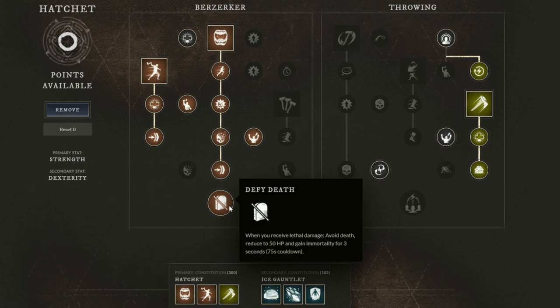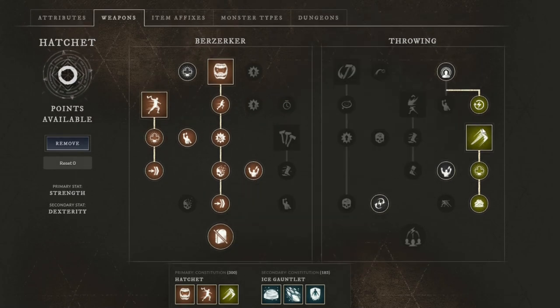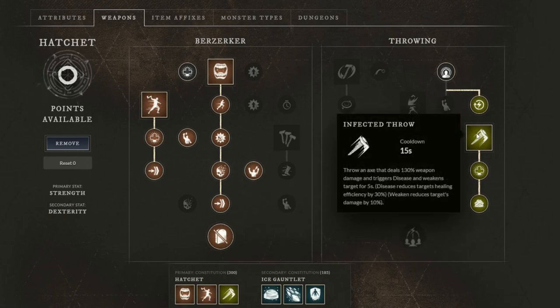In those three seconds you can use health potions and so on to get yourself back up. In the throwing tree we get the crit, we get stamina points, we get the full Infected Throw line, and Exploitation, which is basically a flat 50 damage bonus because we will have a lot of debuffs. In large-scale fights, not only you apply debuffs, so this is a great little node.